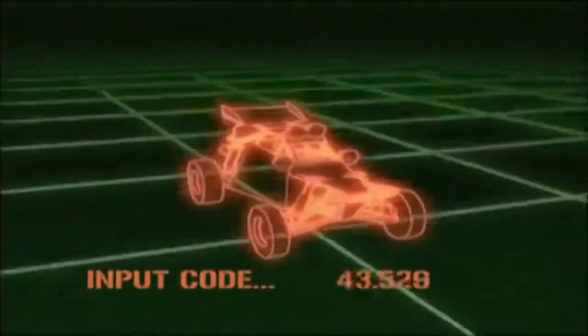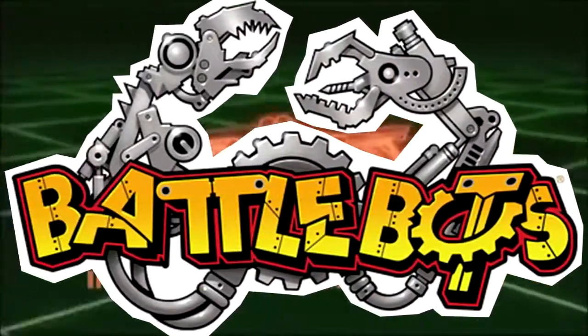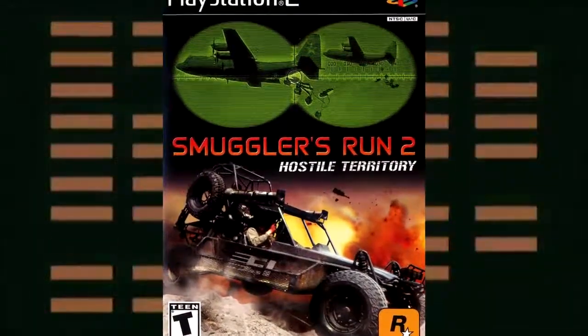Download. Target Acquired. Activate. Sounds like BattleBots, but this is Smuggler's Run 2: Hostile Territory.